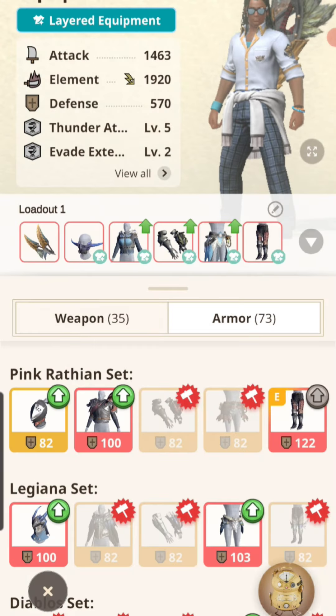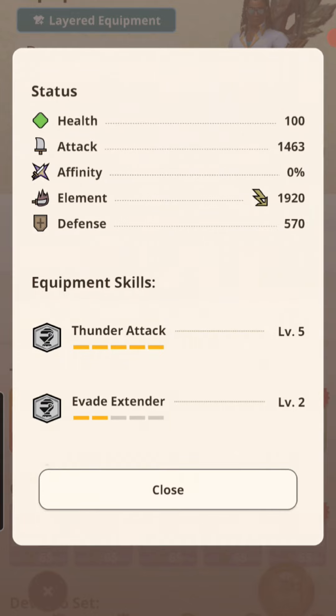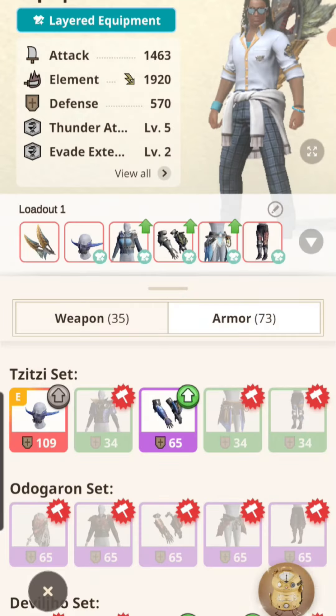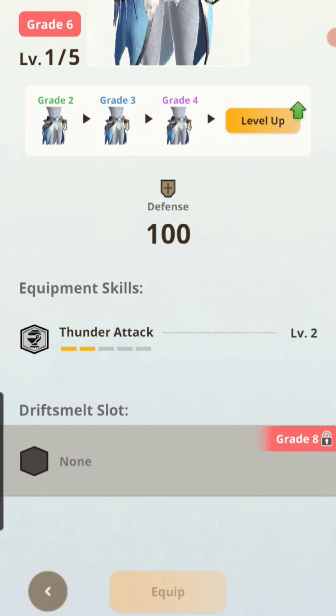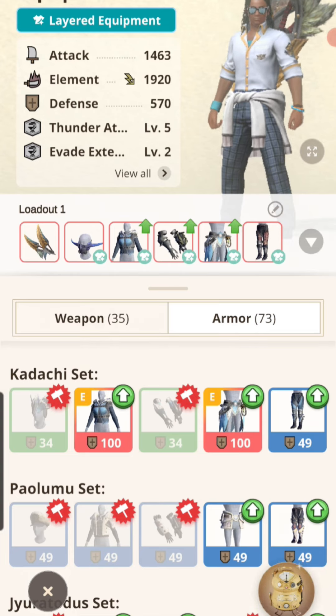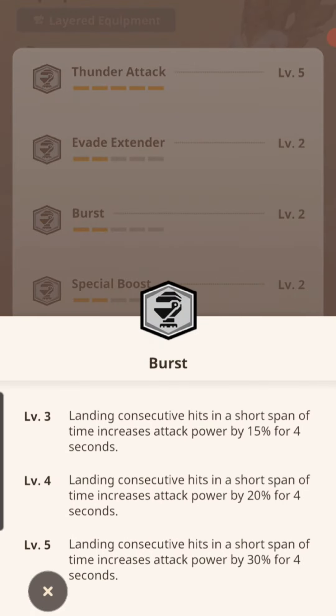If I upgrade every single armor piece — I only use the TZ helmet on this set — it's possible for me to have Burst level 5. I can add Burst to the TZ helmet and add another Burst to the Kadachi waist. If I do that, I'm going to have Burst level 5, which means I'll be getting a 30% attack boost on my dual blades.